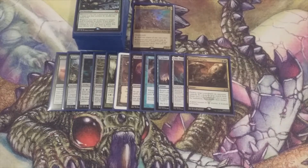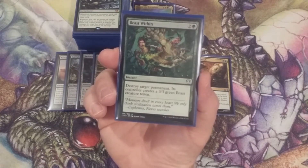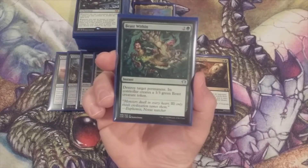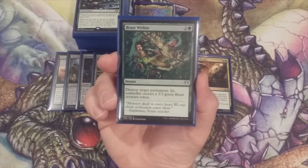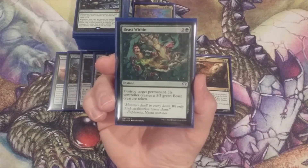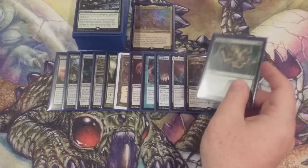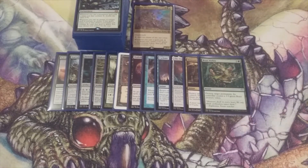And our last piece of removal before we move on to our twelve ramp cards — Beast Within. Destroy target permanent; its controller creates a 3/3 green Beast creature token. Similar to the basic land gifted by Assassin's Trophy, a 3/3 green Beast token is of little consequence when we're able to remove a problem permanent. So those are the next twelve we added to this Zaxara build.